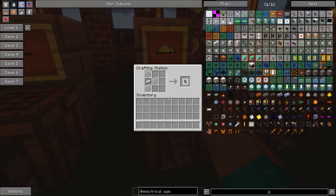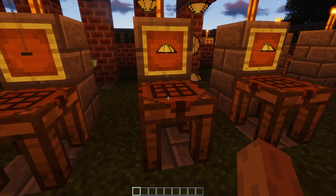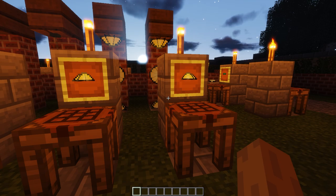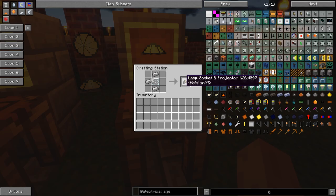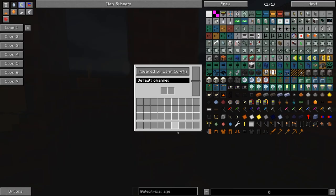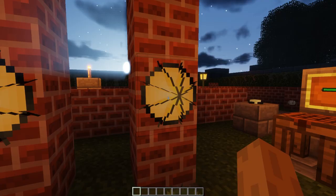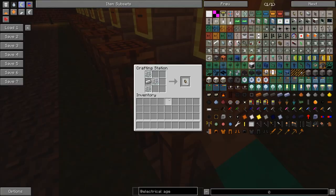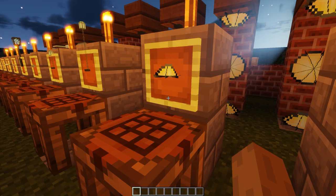This is lamp socket A, crafted using one iron ingot and three glass panes. It still looks okay when placed on the ceiling, but I do think it needs a new model. And this one is lamp socket B projector - they look the same but function differently. Lamp socket A is crafted using three iron ingots and one glass pane and you get three of them; same with lamp socket B, you get three at once.